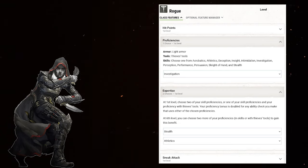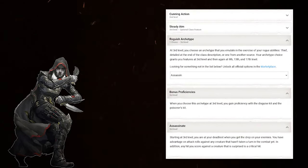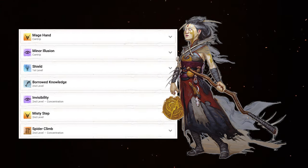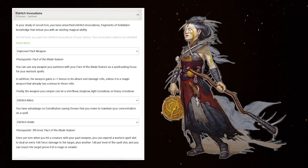Multiclass again, this time into Rogue for 3 levels. Take Investigation and Stealth and Athletics for Expertise. For the Roguish Archetype: Assassin. Surprise for auto crits and advantage when going first is a must-have and perfectly synergistic with this build. At level 16, go back into Warlock for 2 more levels for a feat: Alert. Win Initiative. Drop Unseen Servant for Borrowed Knowledge and Spider Climb. Add the Friends Cantrip. At Hexblade 5, add Eldritch Smite to your Invocations — a massive damage boost.